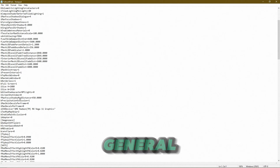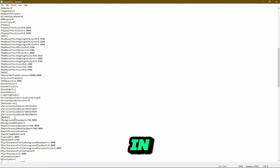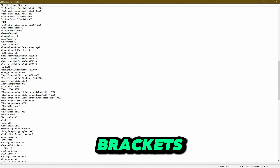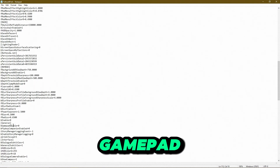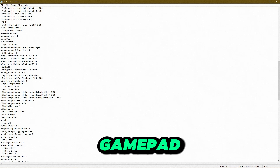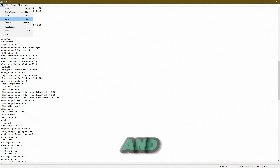Open it up and enlarge it if you'd like. You should look for the [General] section in brackets. Below that it says bGamepadEnable. On your screen it's going to show bGamepadEnable=1. All you're going to want to do is take out that 1 and replace it with a 0. As simple as that.